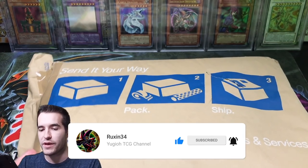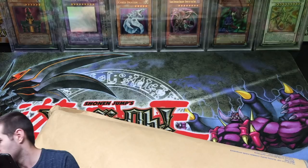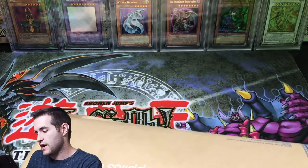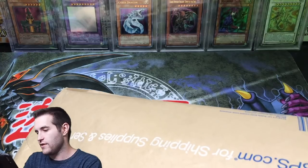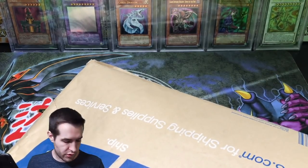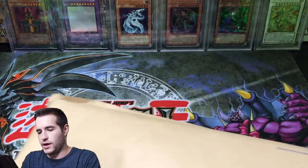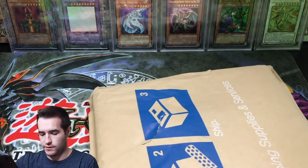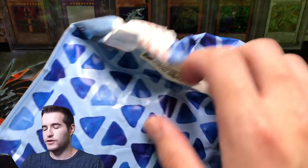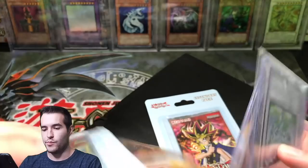Let's get into it and see what we can get out of here because I don't even remember what it is, so it's going to be a lot of fun. Let's see if I can open this. Where are the scissors? Open this efficiently. One of you guys sent me this collection and we haven't even agreed on a price yet, so we're going to see what a fair price would be for both parties. Looks like we have a binder in here. We've got some booster packs - Spell Ruler and Pharaoh's Servant.